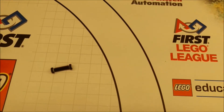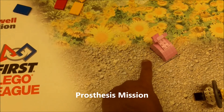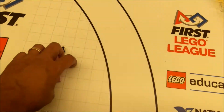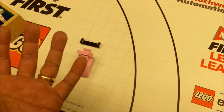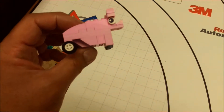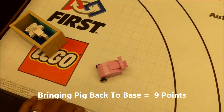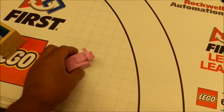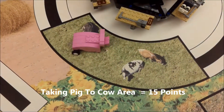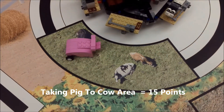Our next mission is the pig mission. The pig's prosthesis is here in base and the pig is set up on the field. Your robot is going to retrieve the pig, bring it into base, and then by hand your team will put the prosthesis on the pig. If your team just did that and left the pig in base, that would be 9 points. If your team can push the pig into the area with all the other animals, that would be worth 15 points.